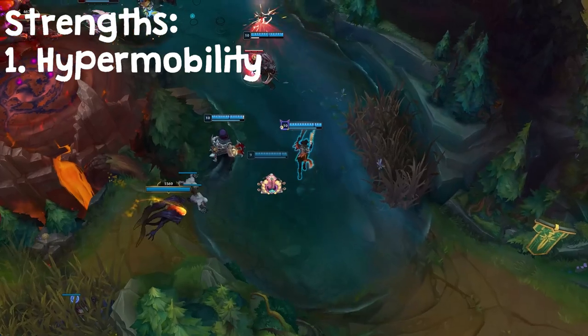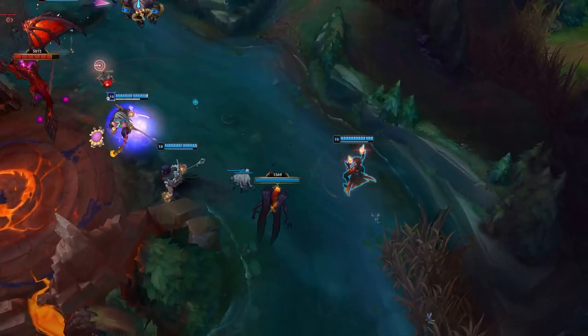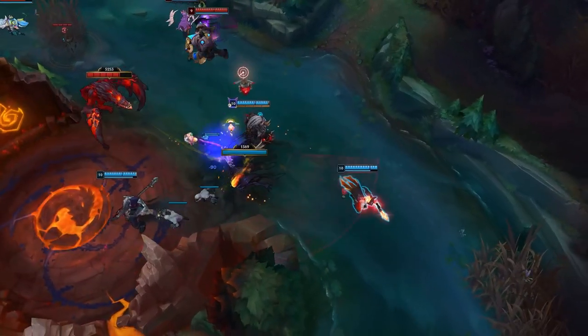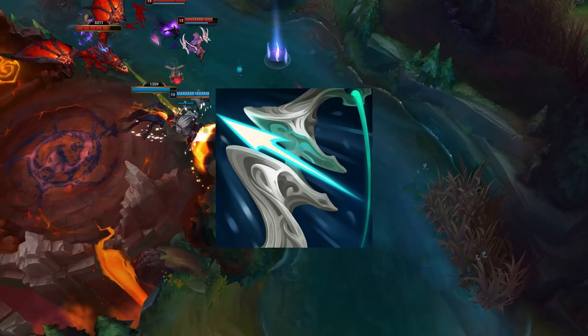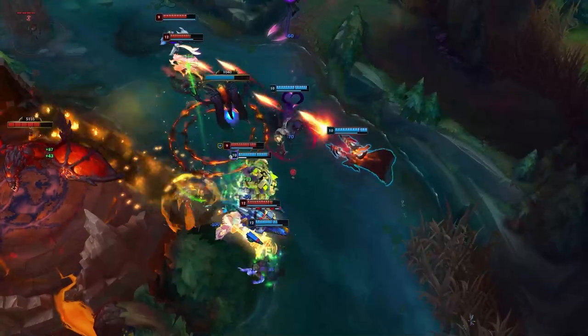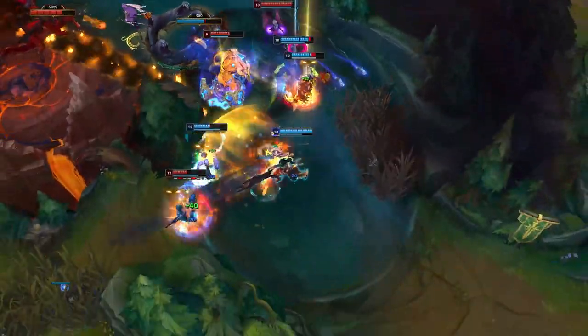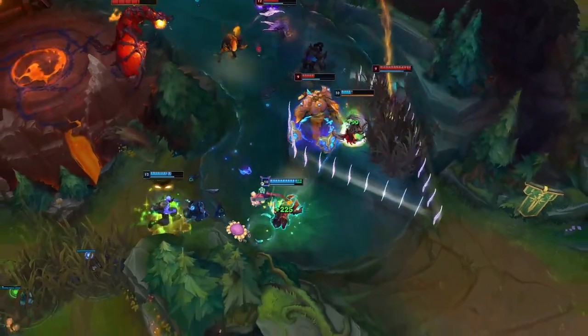Lucian's first strength is his hypermobility and kiting. Lucian has always been known for his super flashy plays with his dash and high burst damage, but Season 11 has ushered in a whole new era for what this can look like. With the introduction of Galeforce, Lucian has the ability to close large distances and do a ton of quick damage. When you add in his double shot passive, Press the Attack rune, Galeforce active, and his other damage abilities, he does so much burst damage in the mid game — but not at the expense of his mobility.